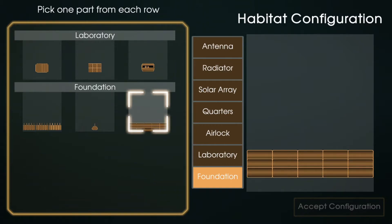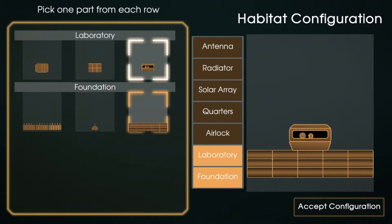These are RNG based, so you're not always going to get that one in your choices. The second spot is going to be this laboratory spot. The third piece — the airlock piece and the quarters piece — will actually have a little alien in them, so you'll know this is the alien one. It's not the obvious one because it looks like there's a little human in there, so this is the habitat that you want to create.